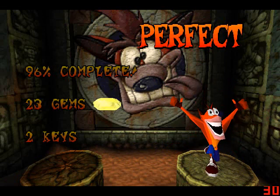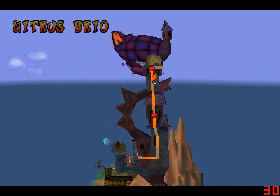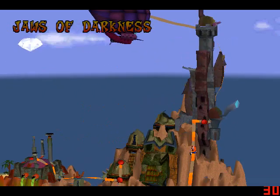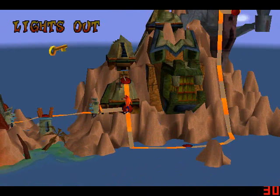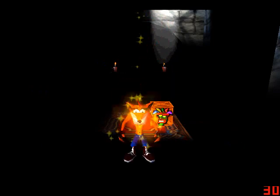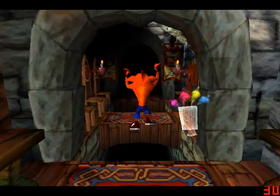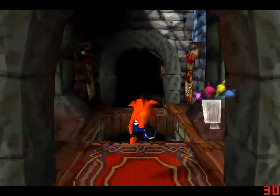There's the yellow gem. I think I'll do maybe one more level and then call it a part. What level should I do? There's a couple of choices. Lights Out — I remember I needed the yellow gem here. So let's get this place out of the way for good.